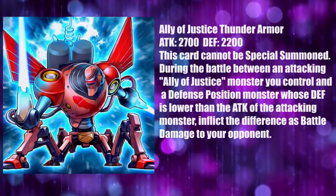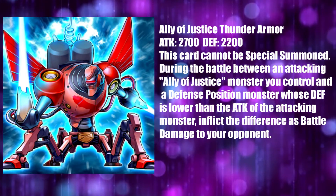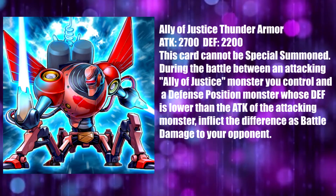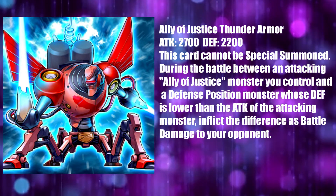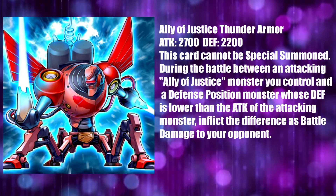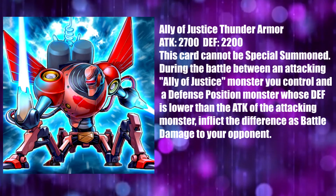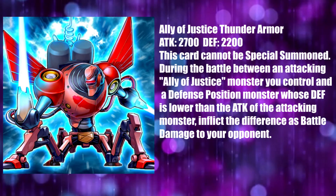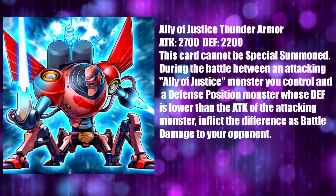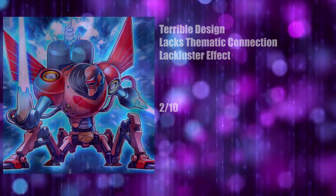The next card is Ally of Justice Slender Armor, and it is once again really weird. I have no idea why this one is red again, and even less of an idea why it has this big sloppy red X over the chest. It's an interesting idea at least, with wings and twin fusion sword-looking things, but it just doesn't match with the theme of the archetype. It looks too mechanical, too industrial, and the legs are exposed and have feet rather than spindly alien things. In any case, this card gets another 2 out of 10, for being bafflingly out of theme with the archetype.